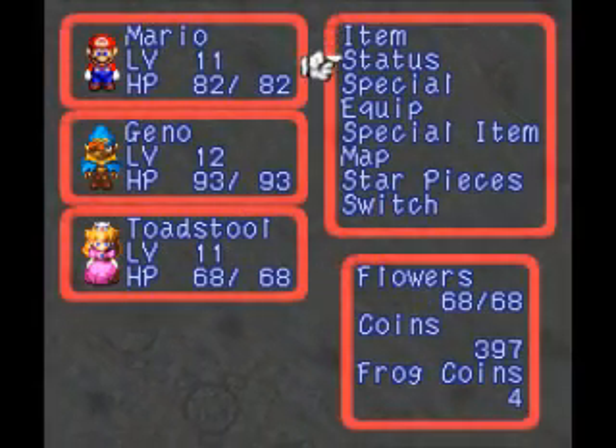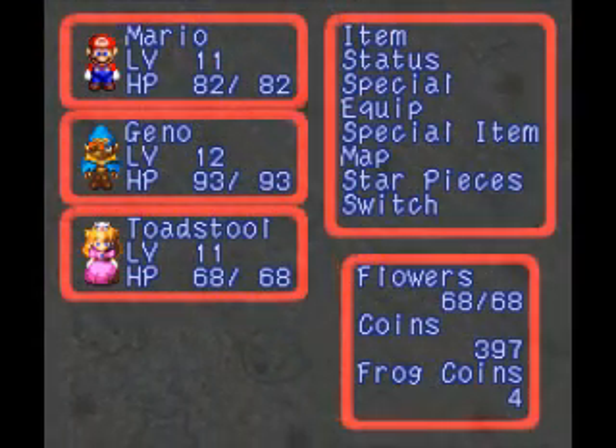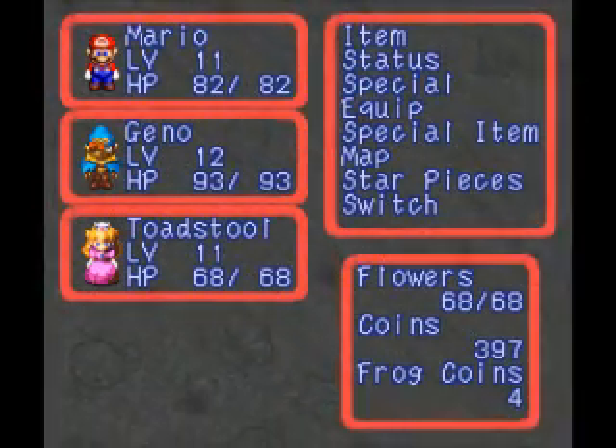I changed up my party between episodes. I put Geno and Toadstool in the party instead of Bowser and Malo. We're actually going to use Princess Toadstool today. She's mostly going to be there for status recovery and healing, because this boss can inflict the fear status on party members in such a way that it bypasses the effects of the fearless pen.